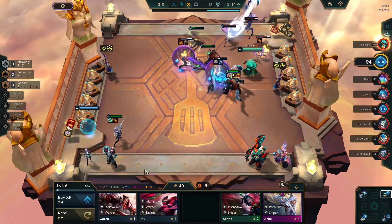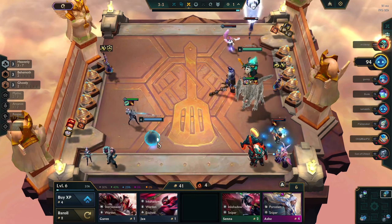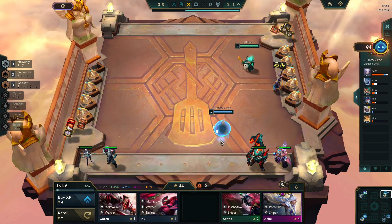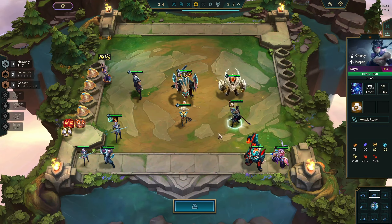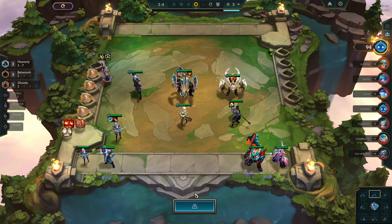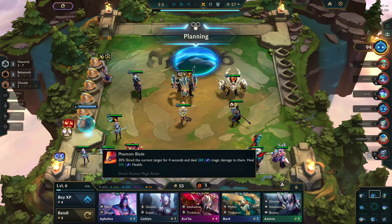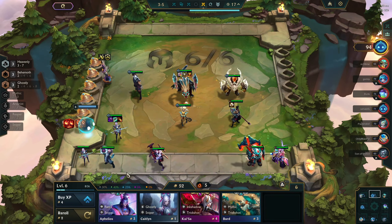If you chose the target dummy augment, I wouldn't blame you, but Heavenly Crest as a plus one is just goated right now — it gives too much stats to your whole board not to take. I was debating whether getting four behemoth is better, but I'm not gonna leave Kayn off the board. It might seem risky to be down a big trade upgrade this stage, but Kayn will kill a large percentage of the board early when people are lacking DPS — he's just beyblading on people.